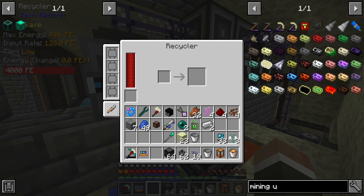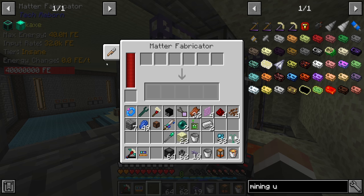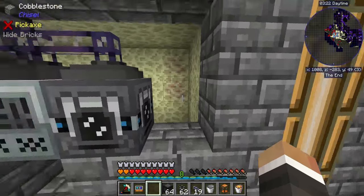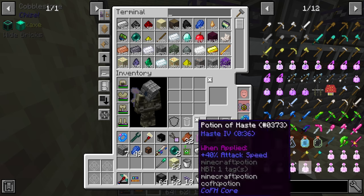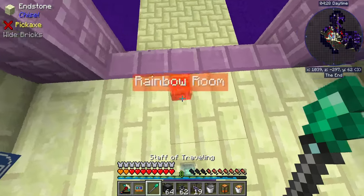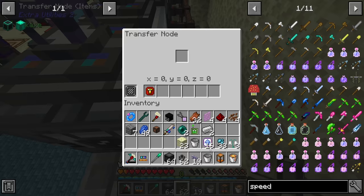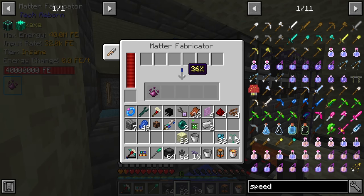We'll set the matter fabricator input on the left and probably put a storage drawer here with a storage bus on it so we can access the UU-matter from the system. Let's test how quick the cobblestone is with 16 magical speed upgrades in the transfer node — it does get a little faster, but not crazy fast. I'd like to try getting some ultimate speed upgrades, which require evil-infused ingots, drops of evil, and ultimate upgrades.